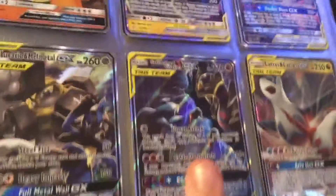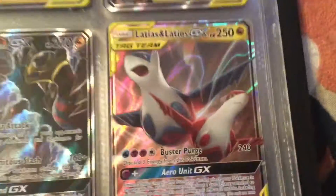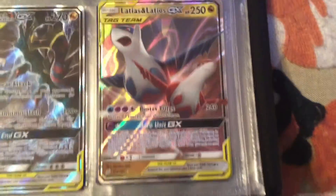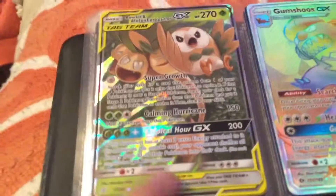Vote down below — which tin is better, the Lucario and Melmetal or the Garchomp and Giratina GX tag team? I really love both of them, but I think it's going to have to be the Garchomp and Giratina one. Now we're on to our Latias and Latios GX tag team — I pulled that one, it was so good. And here's one more tag team: Rowlet and Alolan Exeggutor GX tag team, super awesome.